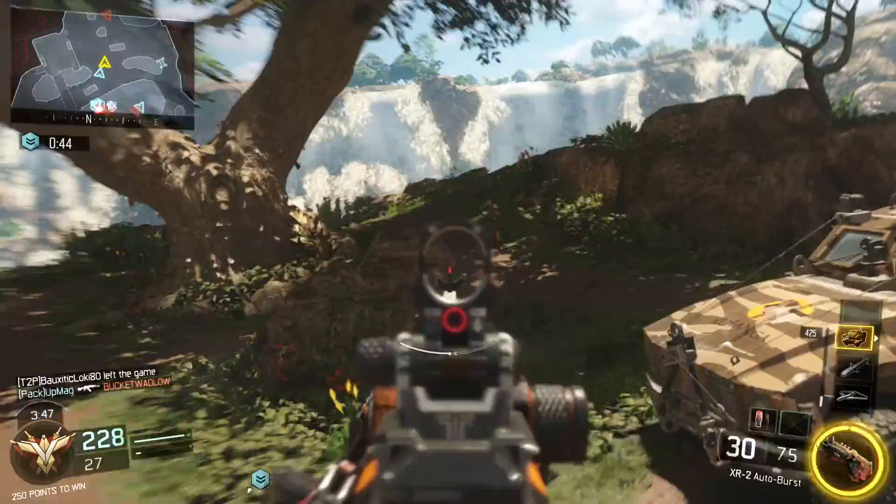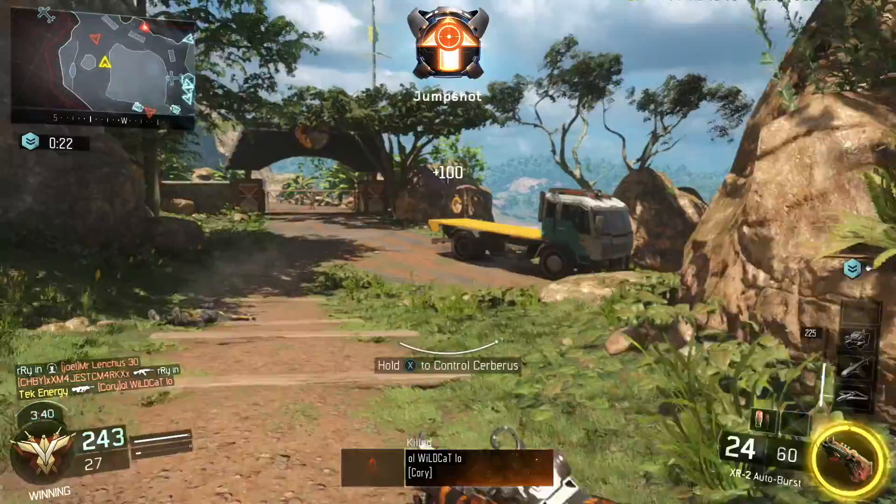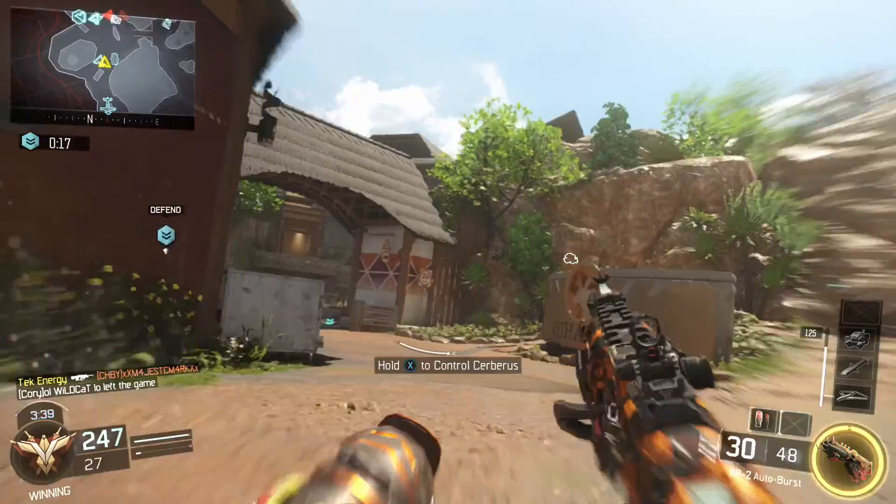Third and finally, the grip isn't that bad of an attachment for the Weevil either. If you're going to have a gun that kills in 5 shots on average, you may as well equip the grip to allow you to land as many shots as accurately and quickly as possible. This will allow you to take full advantage of that large magazine and move quickly and continuously from opponent to opponent.